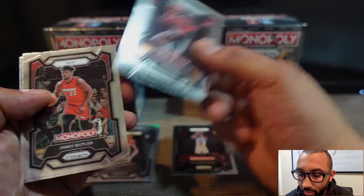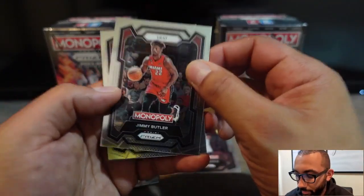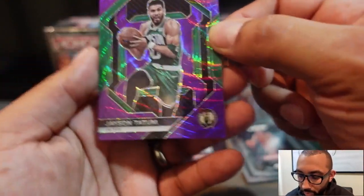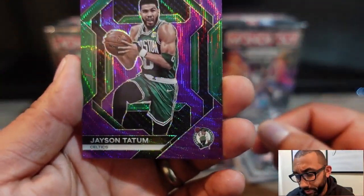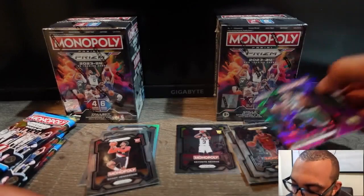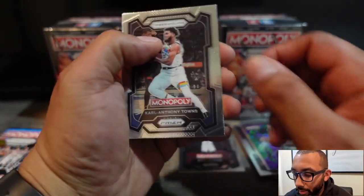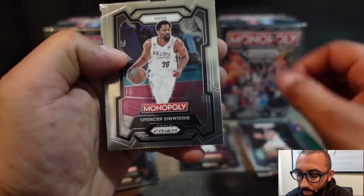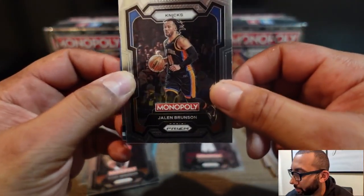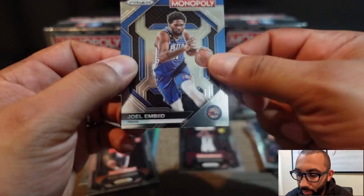Scoot Henderson, Jimmy Butler, Evan Mobley, and a Jason Tatum — looks like a purple, not sure what this is, but let's turn it around. Not numbered but still a cool looking card. Carl Anthony Towns, Spencer Dinwiddie, Jalen Brunson — they actually just got knocked out of the playoffs in game seven — and Joel Embiid.